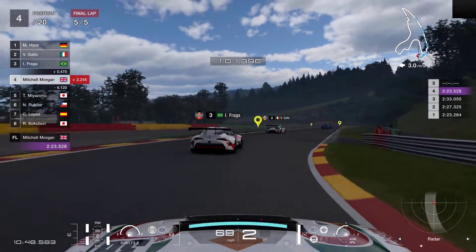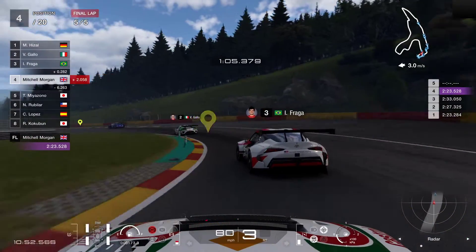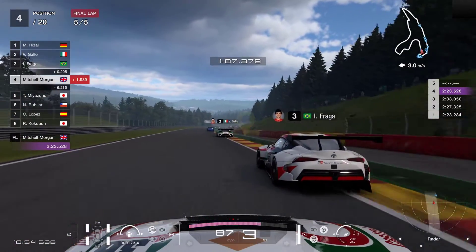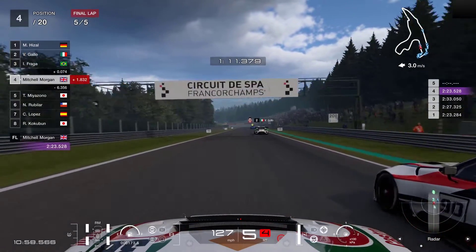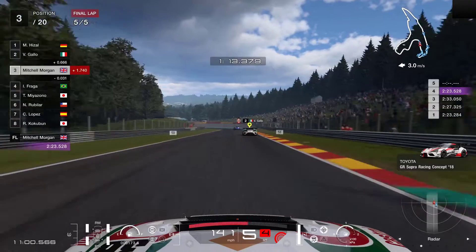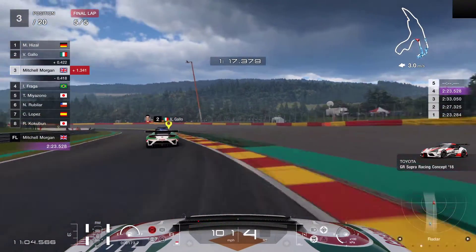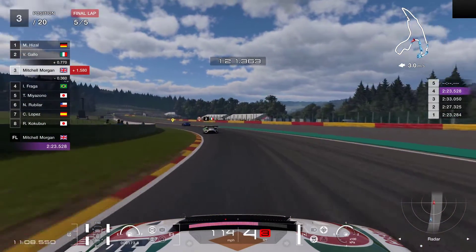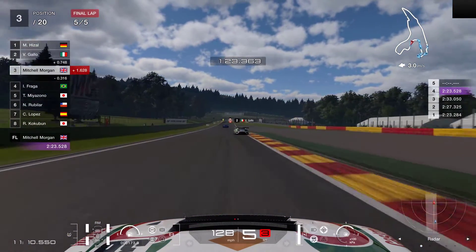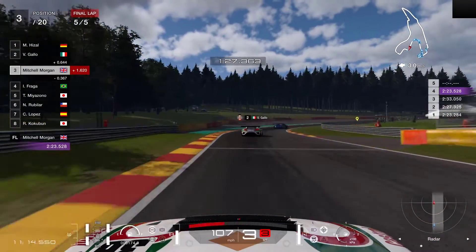Second gear through here, up into third, just watching the cars in front — careful not to run into the back of them, thinking about where we're going to do the overtake. Can we go up the inside of this one? Yes we can. Can we go around the outside of the second-place car? Careful not to run too wide — keep the power down. Slight advantage there but we didn't really make too much of a gap on the car in front.